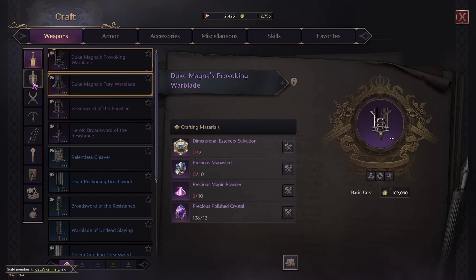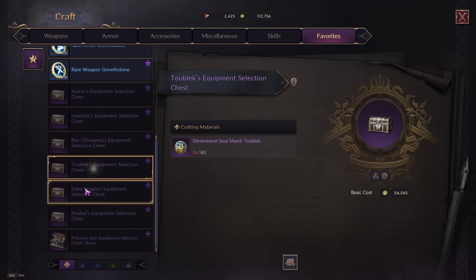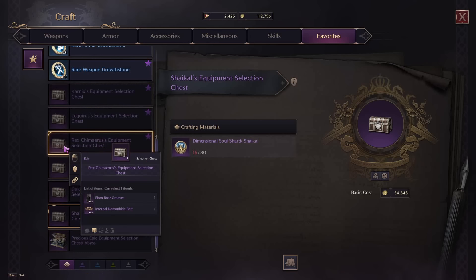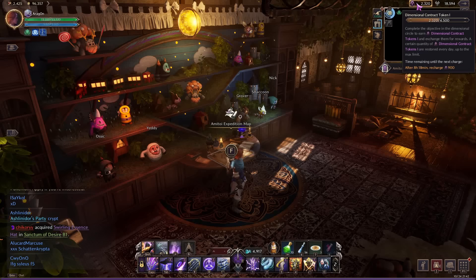And you use those to craft your purple weapons, but also these armor selection chests. You can get some great stuff, so getting extra is absolutely huge there. Just be aware you still do have to claim the final boss chest, so you have to have those dimensional contract tokens, unfortunately.